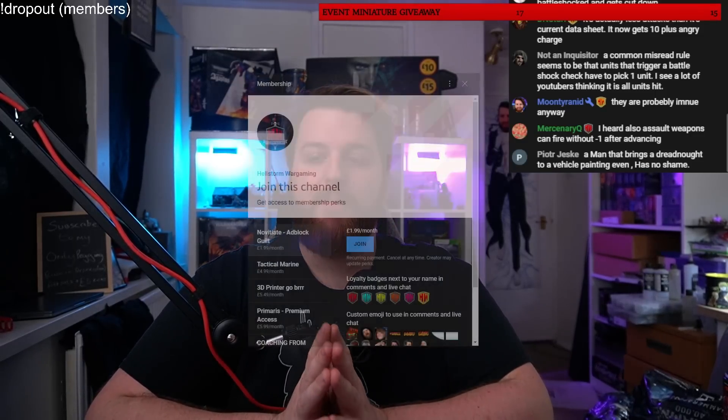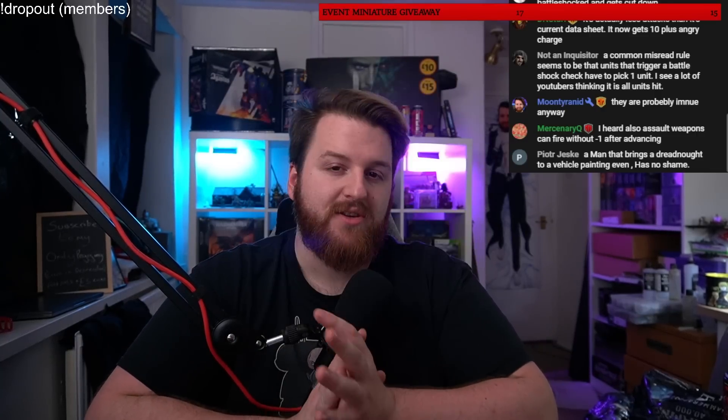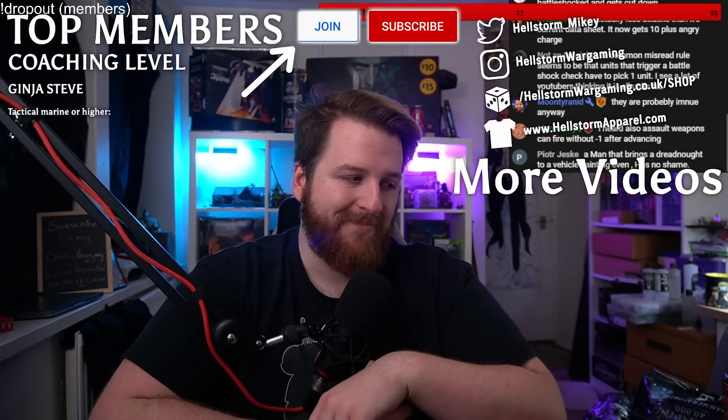Those are the new rules we know from 10th edition, according to Wargamer - thanks to them for making that article so we can look through it. Make sure you check it out, I'll leave a link in the description. We're excited to see what the rest of 10th edition shows off. Games Workshop will hopefully confirm whether these rules are from Combat Patrol or the main ruleset, and whether the demo runners got anything wrong. No one really knows until we've got the book in our hands, but I'm very excited to see.